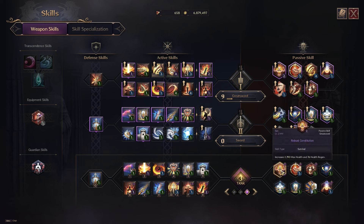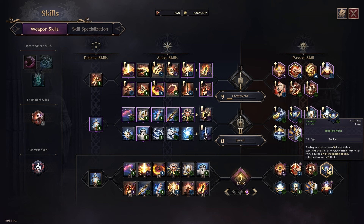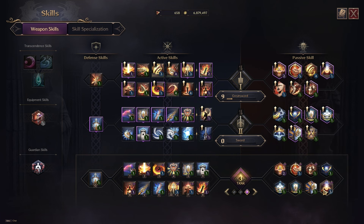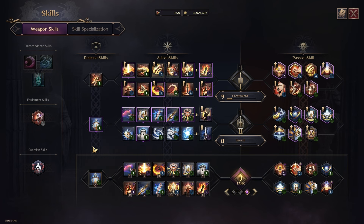For passive skills: use Robust Constitution for a ton of health, Vital Force to hit harder and get more stun chances based on max health, Indomitable Armor for a 25% chance to increase magic, melee, and ranged defenses when taking damage, Resilient Mind to gain more defense and restore health on evading an attack, Spectrum of Agony, Aegis Shield, Impenetrable, and finally Victor's Morale. Prioritize upgrading Robust Constitution and Vital Force first.